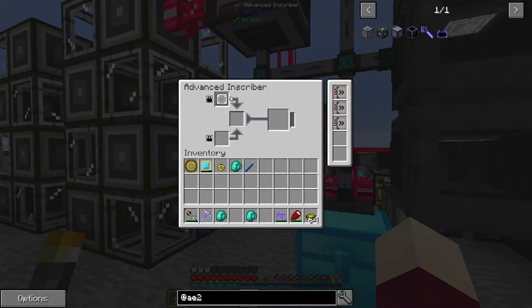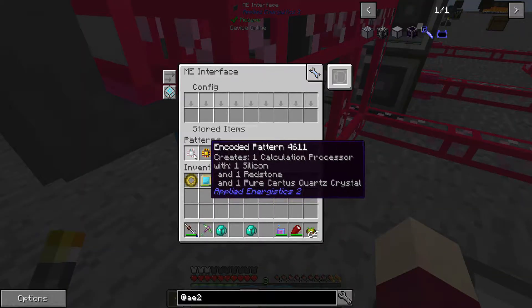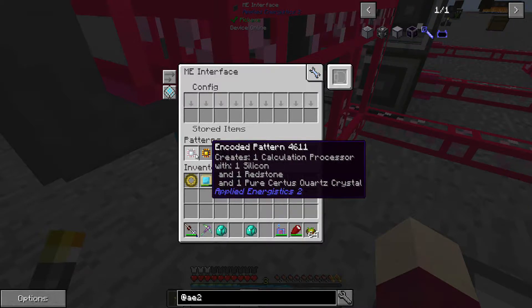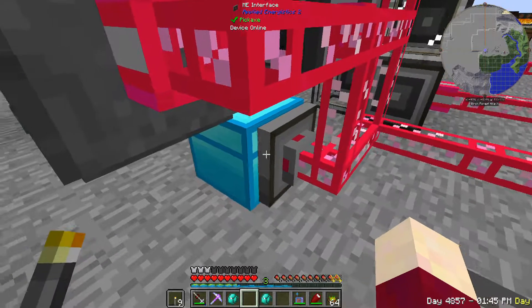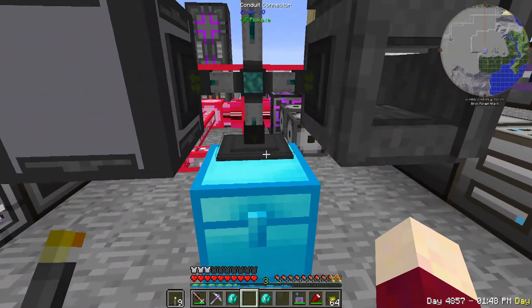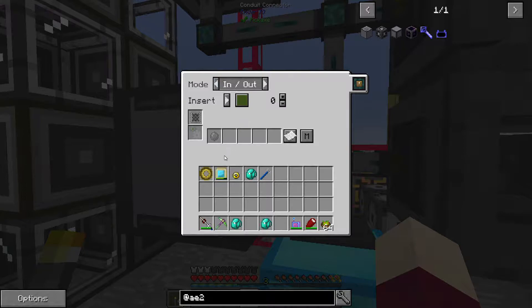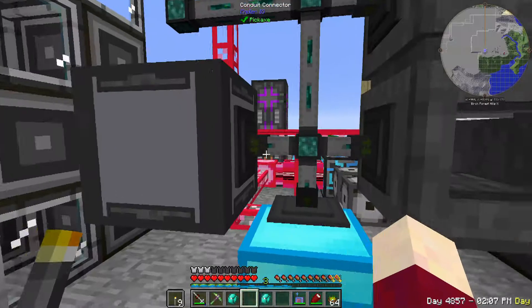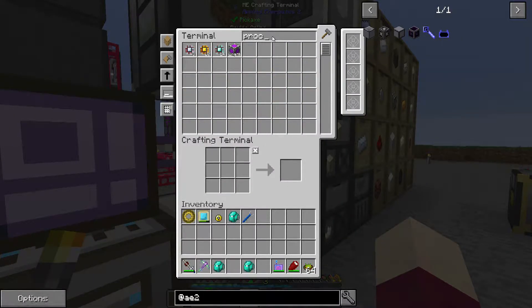The way this is working: I'll put the silicon press in here. I have an interface on the back with the pattern for each of the three processors. The pattern contains one silicon, one redstone, and then either a pure certus quartz crystal, a gold ingot, or a diamond. It places those three items in this chest and they are pulled out by the Ender IO conduit. On the insert side we have a basic item filter - like for this one we have the silicon.